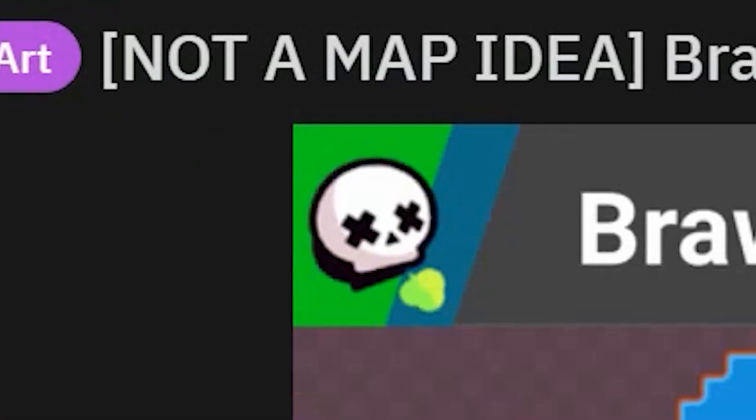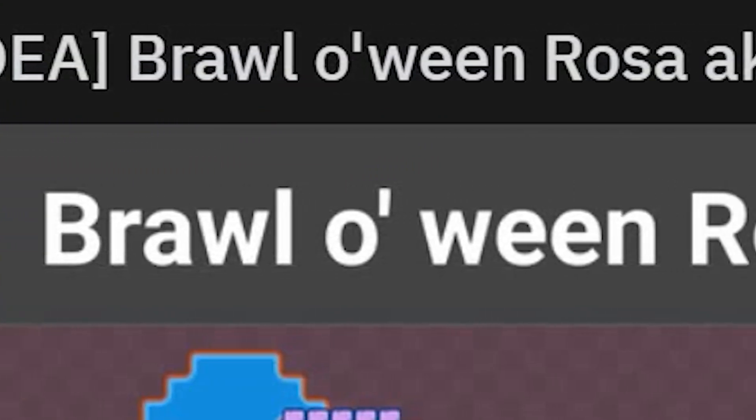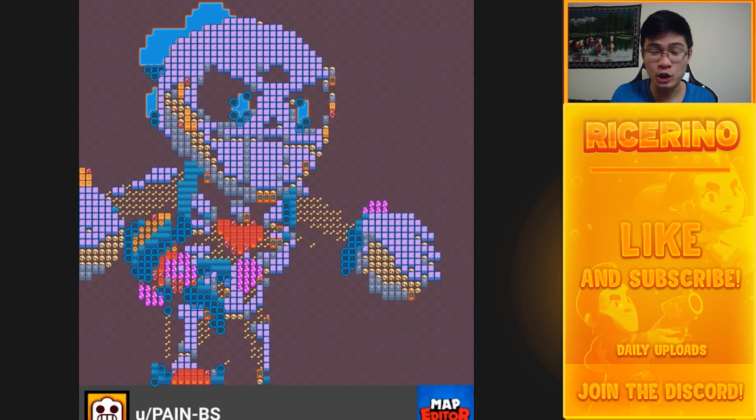Next is 'Not a map idea: Brawloween Rosa, aka sans Rosa.' He actually made this in the map editor — this guy is actually insane. I never thought about using maps to make Brawl art, but not in the same detailed way that this person did. It's pretty insane and I wonder how long it took him to make.